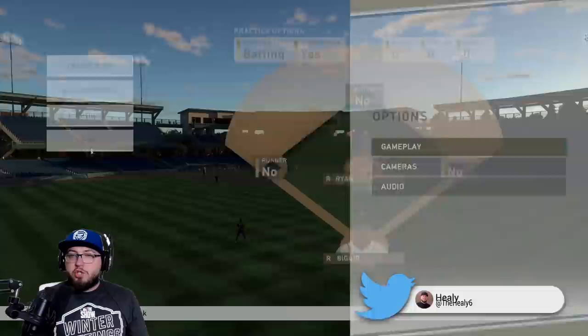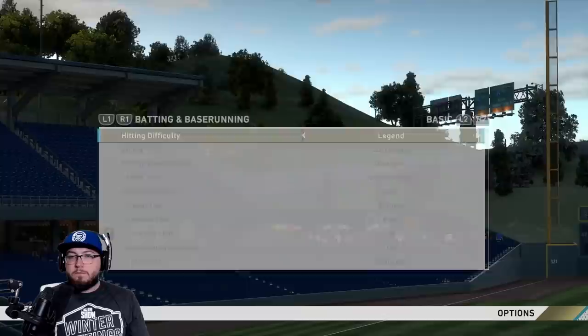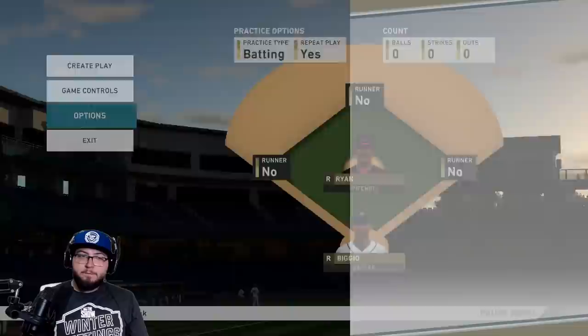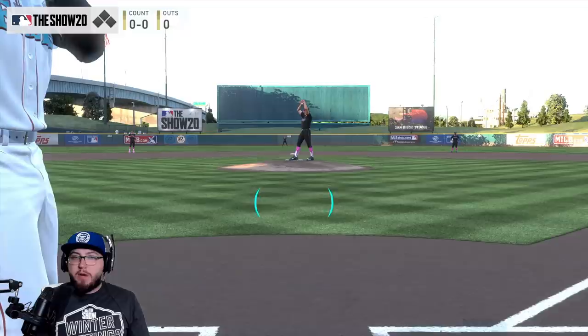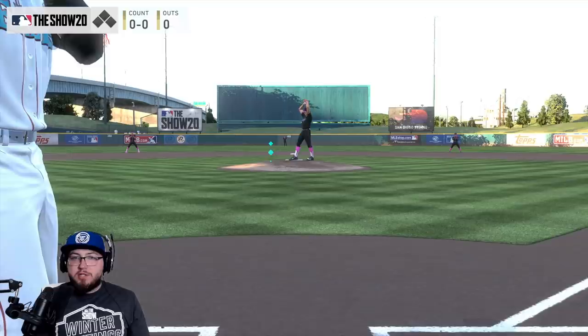If you want only the dots, go to gameplay and put the PCI outer and inner to none — you'll just have the dots moving around without the outer circle. If you don't even like the inner indicator and want it like the old MLB The Show, you can remove it easily. With the new fade-outs for certain pitches, you can have the outside PCIs fade away so it just shows the center one.